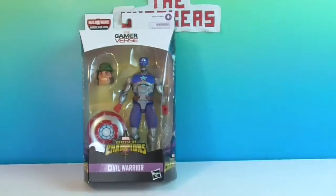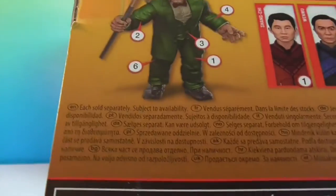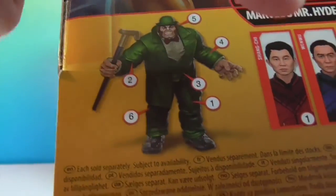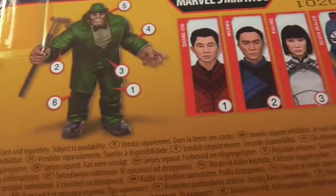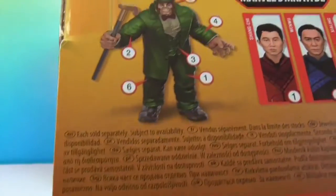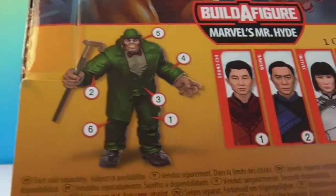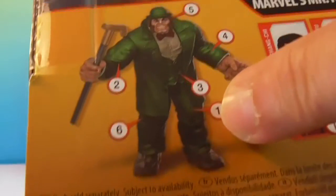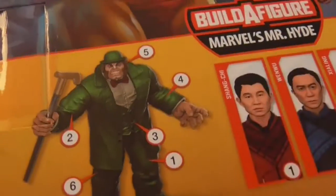And whose leg is this? Mr. Hyde's. We actually have one of Mr. Hyde's legs already, because we opened Shang-Chi. So we'll have two legs and a head — we'll be ahead by two legs when we finish this set.